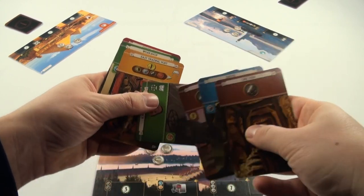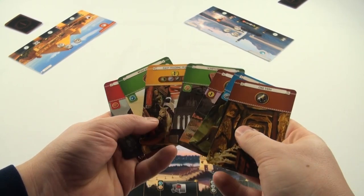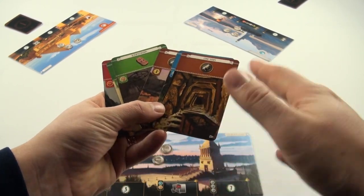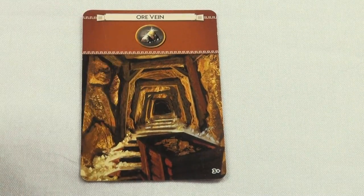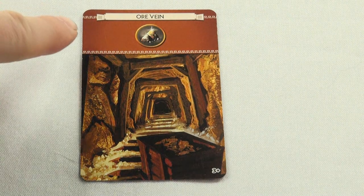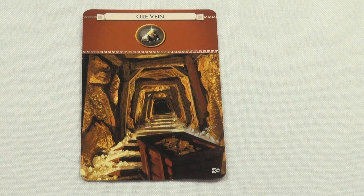This pile of cards in your hand can look rather daunting, but it's actually very simple — you just have to pay attention to the colors, more or less. The first cards you'll probably run across are brown cards, and brown cards give you resources. This one gives you iron. You will use these resources when you're building on your Wonder or laying down certain other cards that require a resource to build.